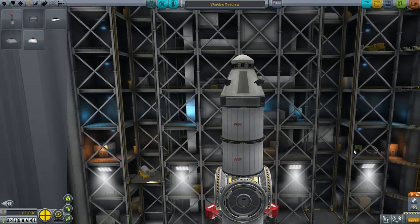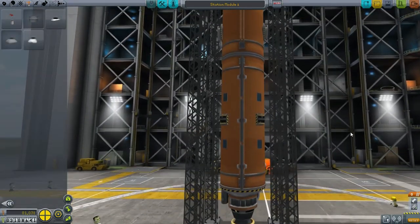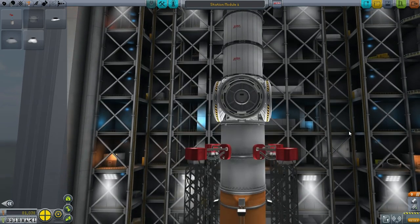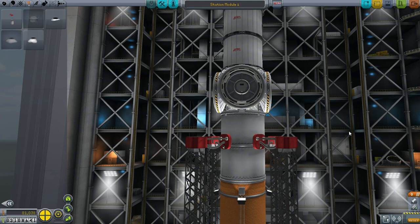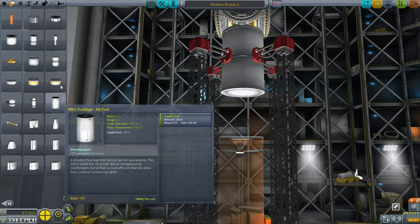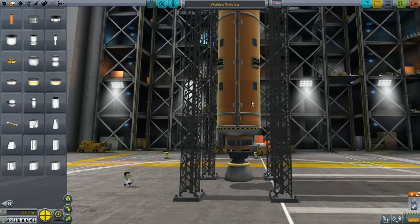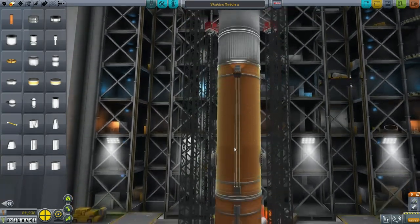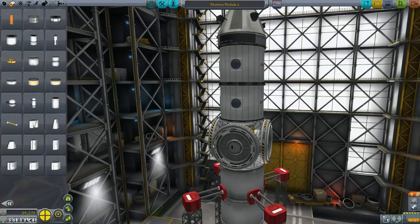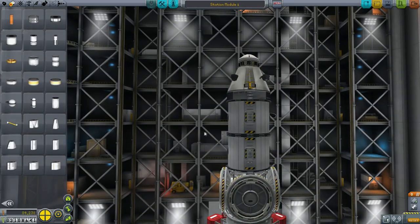We're going to try this out - this entire thing is going to be station module one. It's all getting into orbit - single stage to orbit as far as I can tell, unless my calculations are wrong. It's pretty tight on the numbers. Maybe I'll slip another tank in just so it's not too bad. That's probably the right place to do it - that'll make the numbers a little bit less close. We have plenty of room for fuel, but not much room for RCS. We've got four large docking ports so that we can add modules. Accommodations for eight Kerbals.